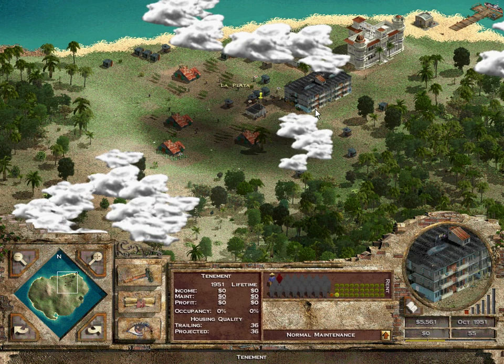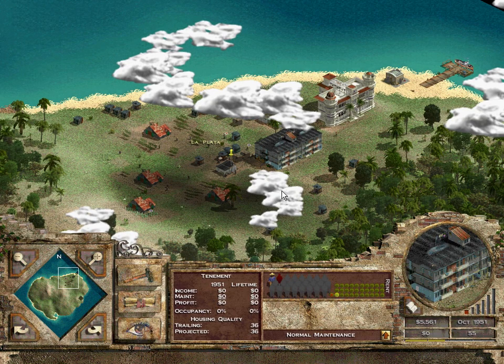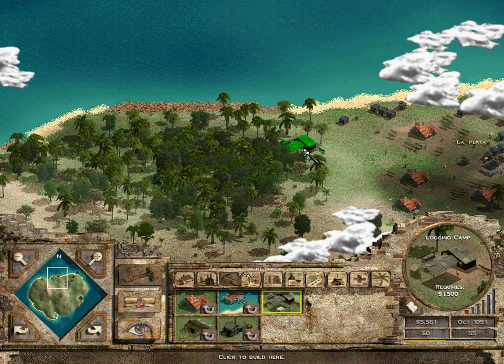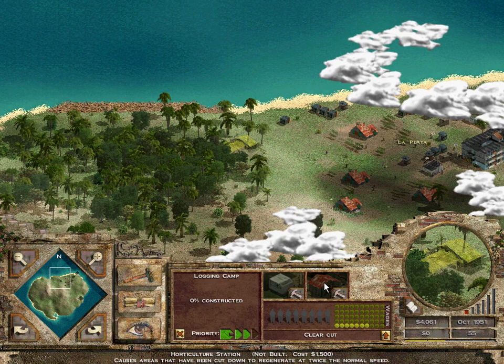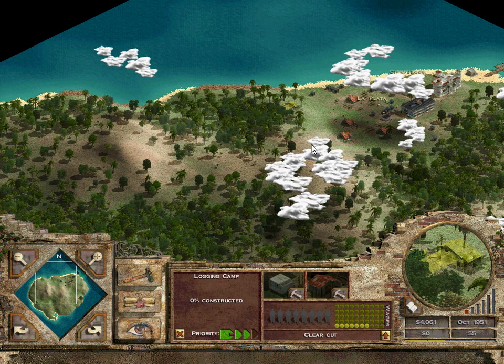There's also the ability to remove trees with T, clouds or weather is W, and the pause is actually the pause key on the keyboard — not P. Now that we've got our tenement, people will be moving in at just one dollar a month. We're going to want to develop industry, so I think I'll put the logging camp here at the edge so I'm not tearing down all the trees. The logging camp has improvements — one decreases time to cut trees, and there's a horticulture station to regenerate trees, plus a selective harvest option.